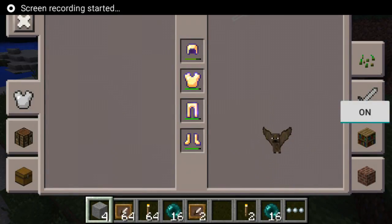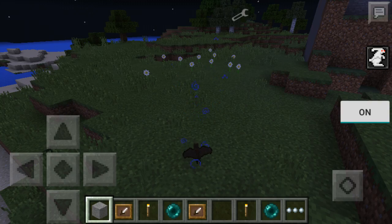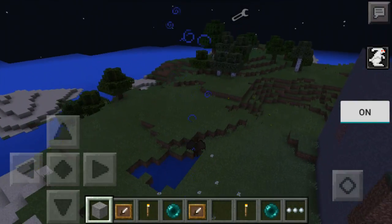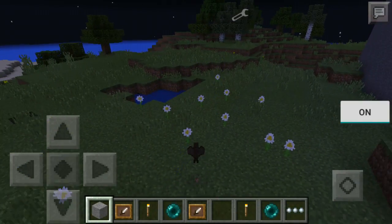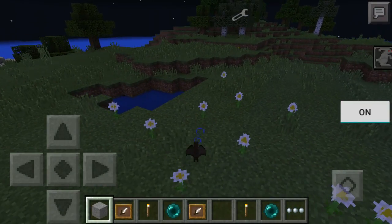Hey guys, Jen Nemch here. This is going to be a bat simulator mod, so it's like you shape-shift into a bat. As you can see, that's actually how it jumps, which is weird.